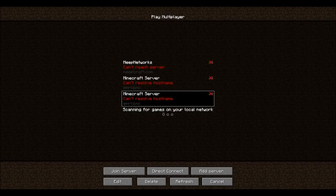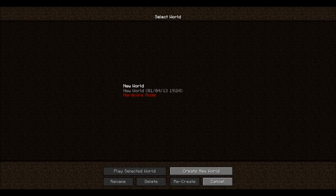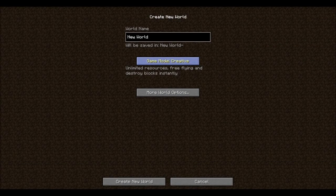Connect to server. It'll say this, and then you go back to title screen, single player, create new world, and you go on to creative and you name this world emerald.